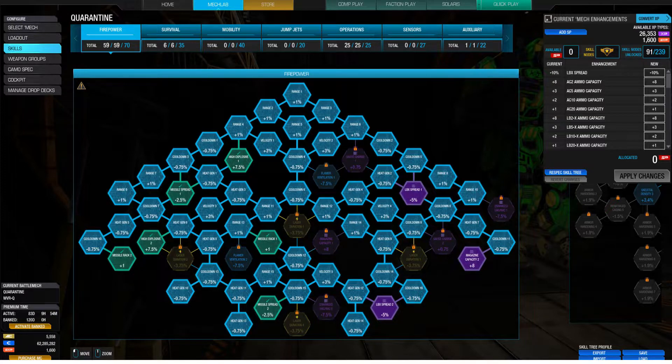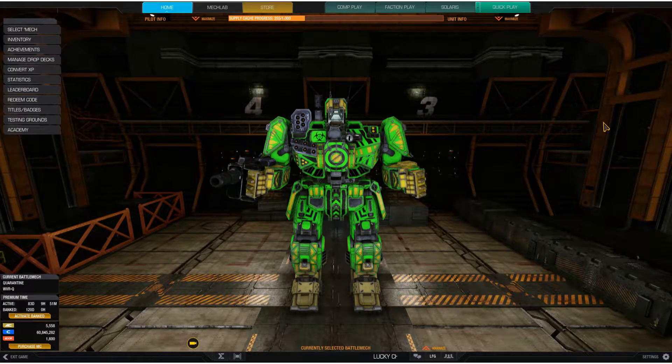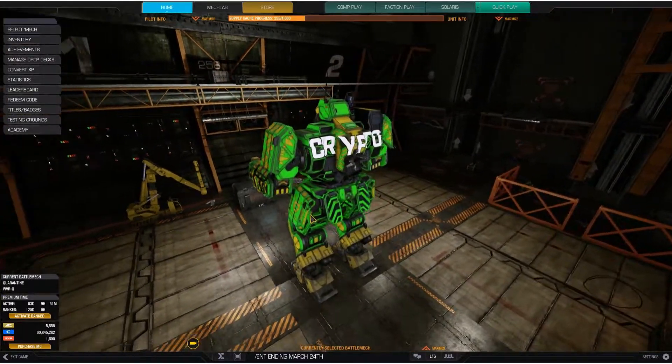For my skill points, I've dedicated almost all my points to LBX spread and magazine capacity — I forgot to turn one skill on, so I'll fix that. I've dedicated almost all skill points to firepower, and the other allocation is in operations: cool running, heat management, hill climbing ability, and just the overall operation of the mech — making it run more efficiently.